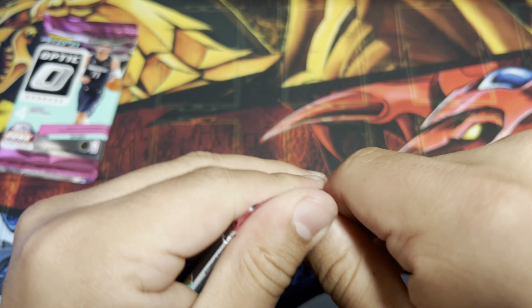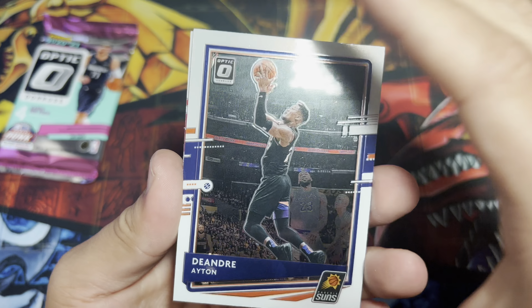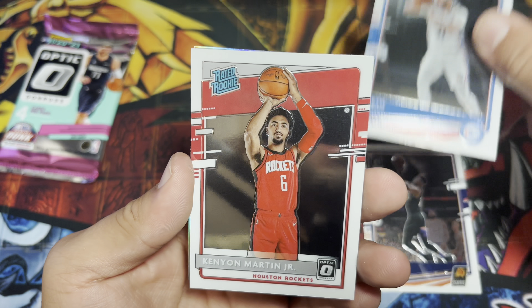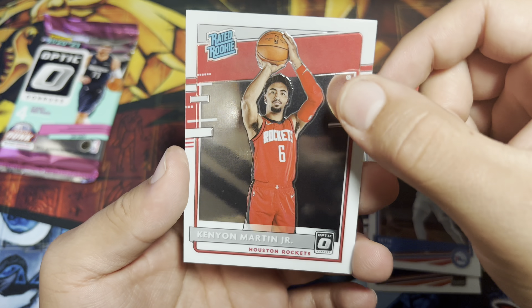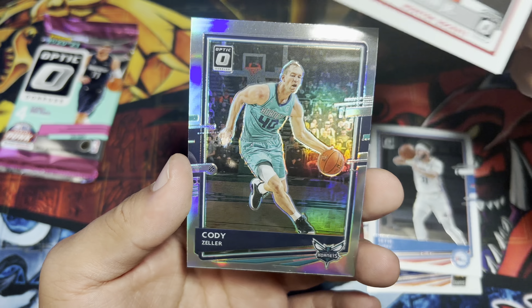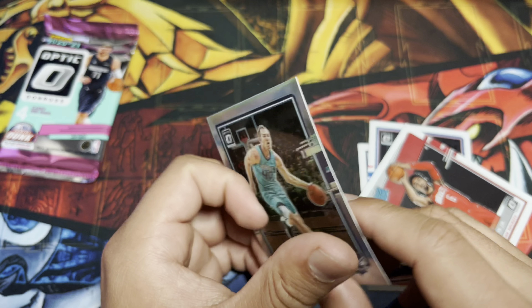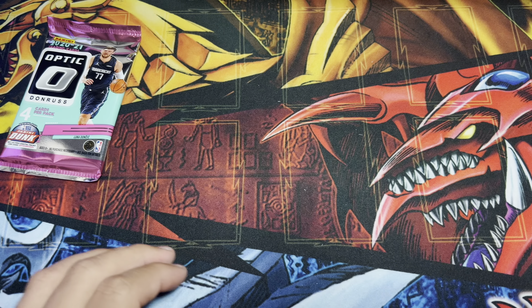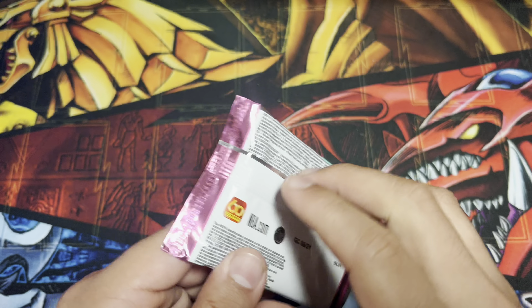Three packs left. Pack five: Kevin Love — he's been on and off this season but the Cavs are doing pretty good — Jimmy Butler, Ricky Rubio — also hooping for the Cavaliers — and Luka Doncic! Saint Luka. It's a nice insert right here.